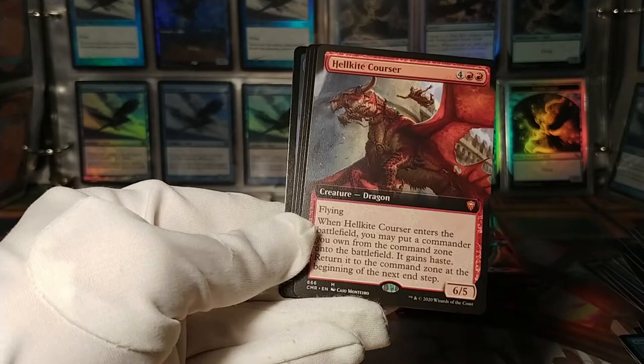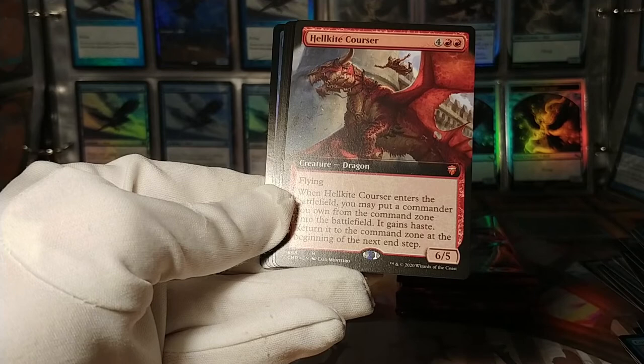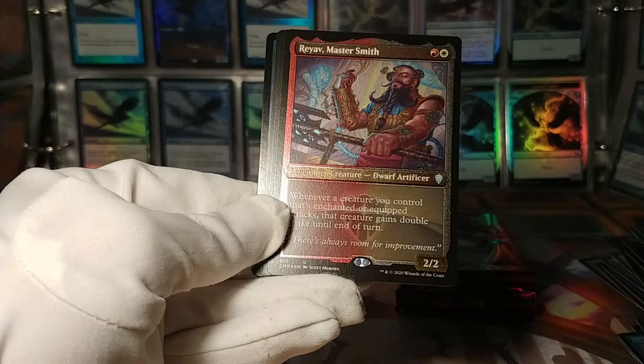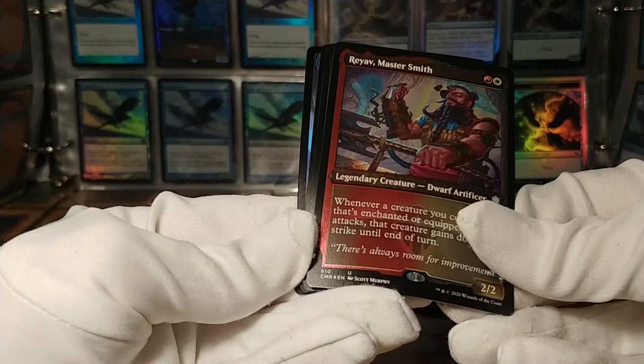That's very interesting. And if you use Hellkite Courser with Obeka, the Chronologist — you could end your turn and just keep her. Cool. And here we have an etched Rayov, Master Smith: whenever a creature you control that's enchanted or equipped attacks, it gains double strike. Don't need to include double-strike equipment with this guy.